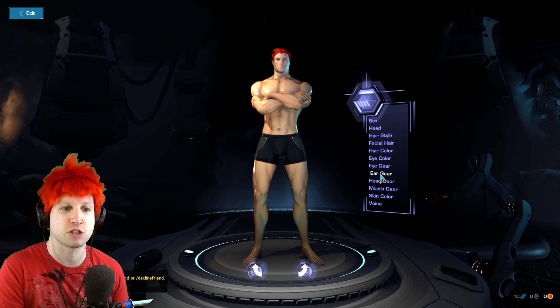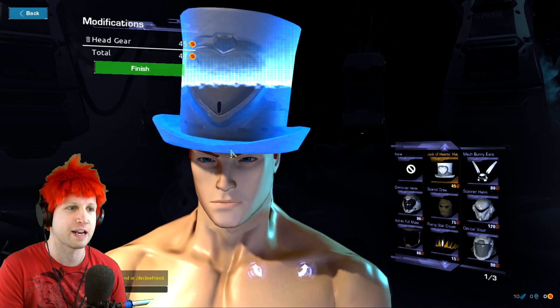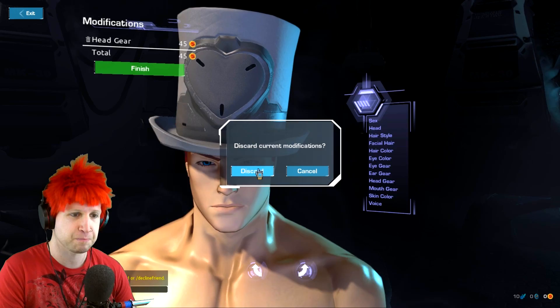As you can see too, there is eye gear, head gear and stuff like that. These are actually some of the cash shop items — like you can see right here, this is going to cost us 45 of the red whatever it's called. But anyways, discard the modifications and we will continue onward.